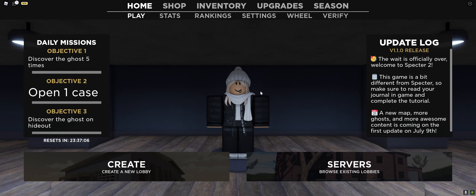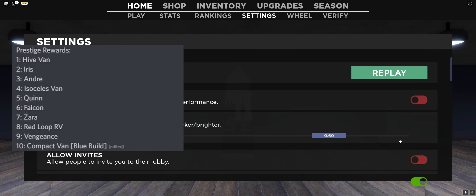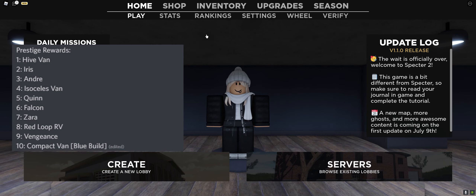So let's jump straight into it. First things first, I'm going to put a list of the rewards that you can get from Prestige on screen right now. So this is all the Prestige you have: Prestige 1 you get the Hive Van, 2 you get a character — Iris, 3 you get a character named Iandre, 4 you get the Isoselus Van, 5th one you get Quinn, 6 you get Falcon which is a character, 7 you get Zara, 8 you get the Red Loop RV, 9 Vengeance is a character which you will see later in the video, and 10 which is the Compact Van called the Blue Build.